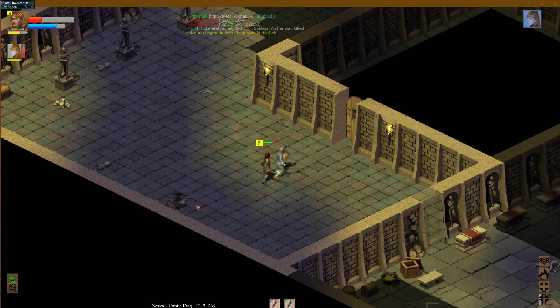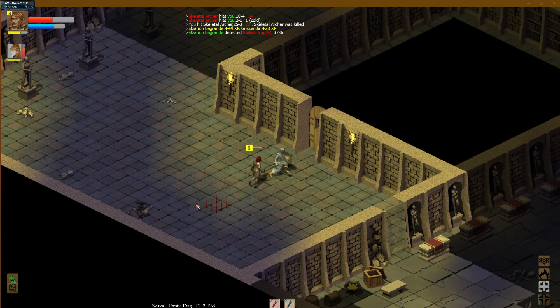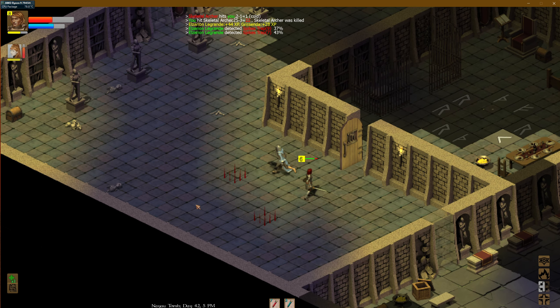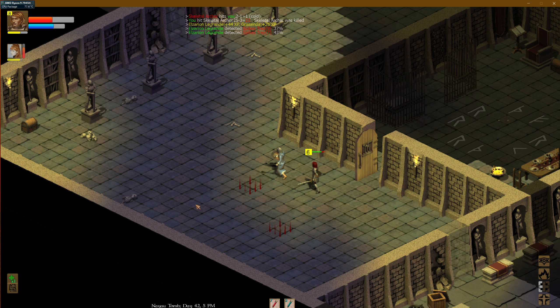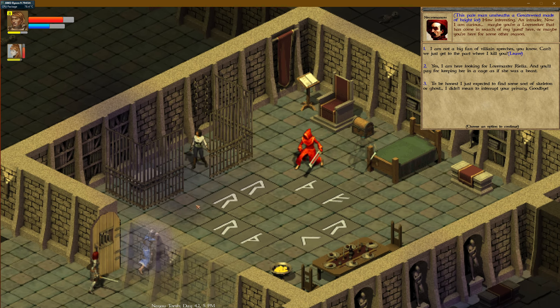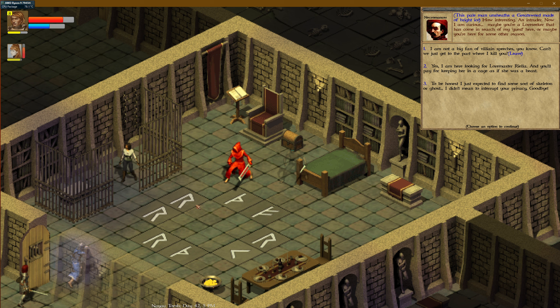And then we have a room right here. Could be dangerous though. It is — there's someone in there. Okay, this is the big time, guys. This is the big time. Let's head in. The pale man unsheathes a great sword made of bright ice. Interesting.